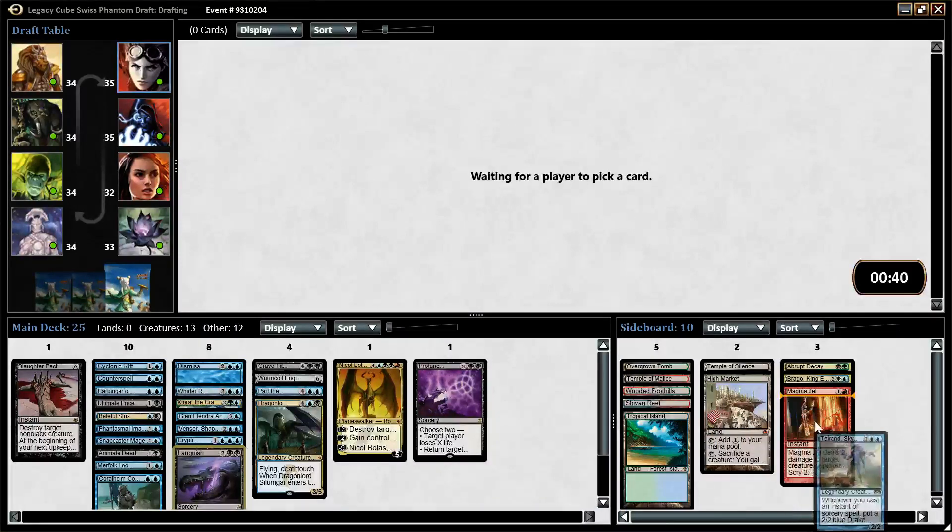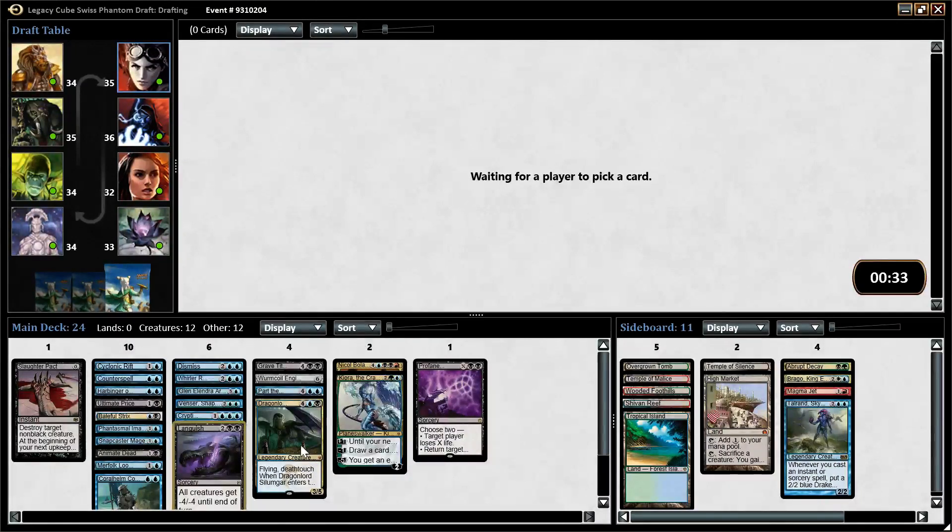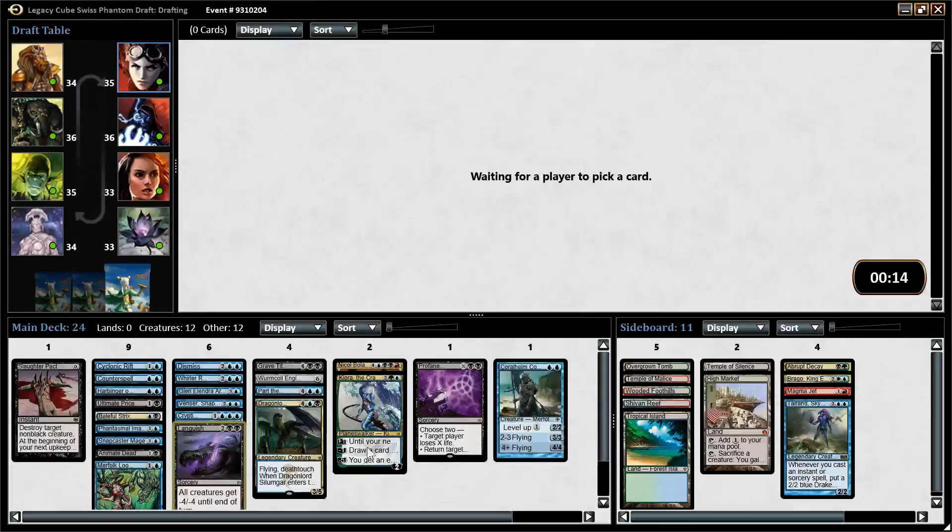Talrand is out, I think. We have a lot of spells, but I don't want to win that way. Could even consider cutting Kiora and Nicol Bolas, just make our deck more streamlined. We'd still run the Foothills, Trop, and Overgrown Tomb just because we can — but they're pretty high power level cards. What are our worst two-drops? Probably Coral Helm Commander is in there. I actually love all our fours. Maybe not Whirler Rogue a ton, but I still kind of like Whirler Rogue.